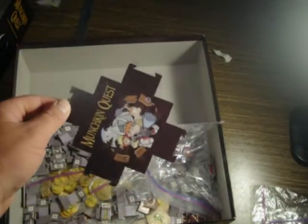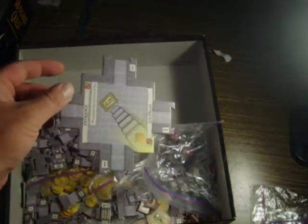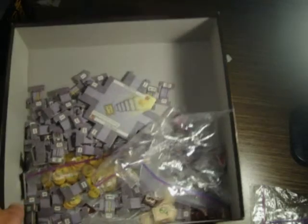Loot tiles are important: when you die or you leave loot in a room, you drop stuff. And of course the entrance tile, which is the one you start in the middle of the board with. It's only one-sided so you can tell which one it is, and it's got all the connections ready for it to be put together.